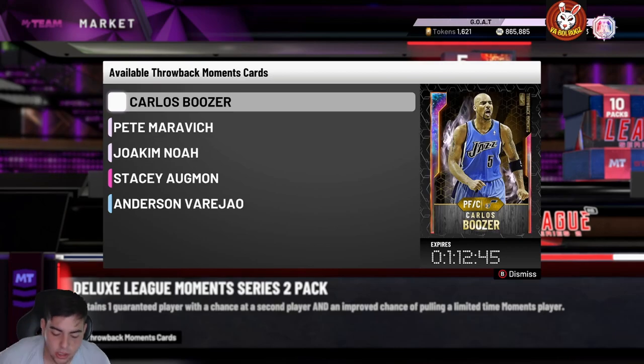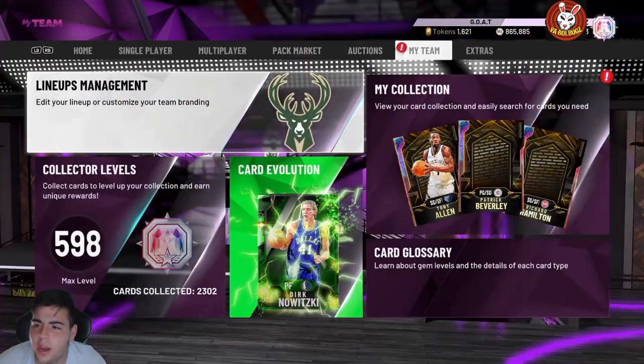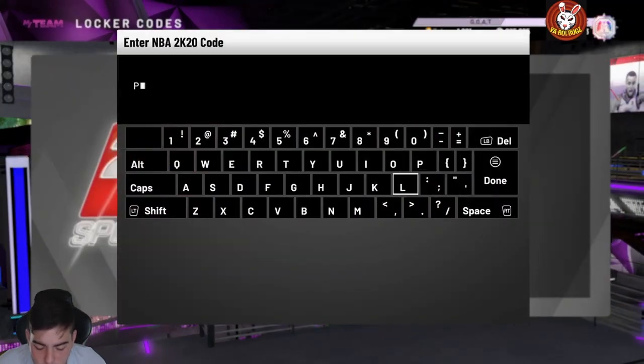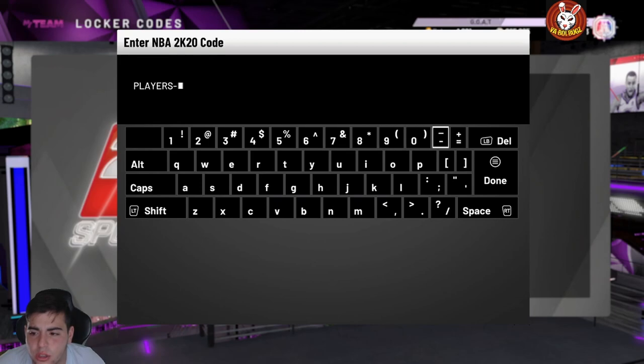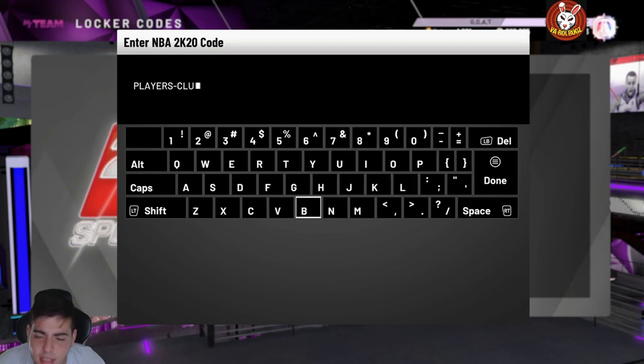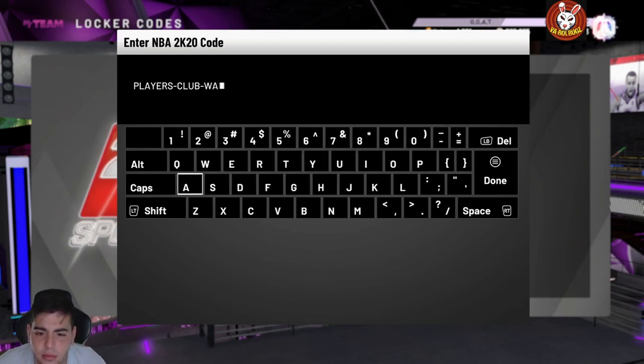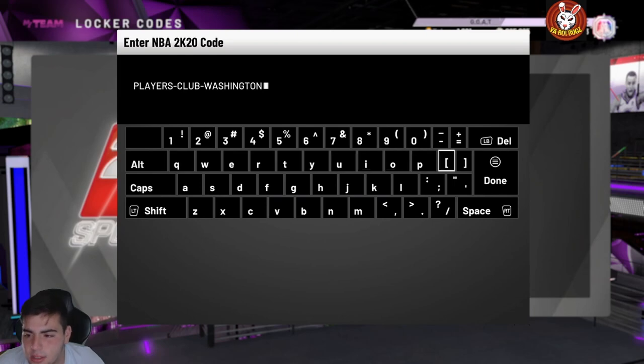The locker code is PLAYERS-CLUB-WASHINGTON. This is for a chance at a free Galaxy Opal Players Club PJ Washington. Let's see what we get — hopefully we do get the Galaxy Opal, this card looks pretty good on paper. We're also 16 out of 30 for Stephen Curry. Let me know what you guys are at — I'm on 16 games, not too behind, hopefully we'll get Curry today.